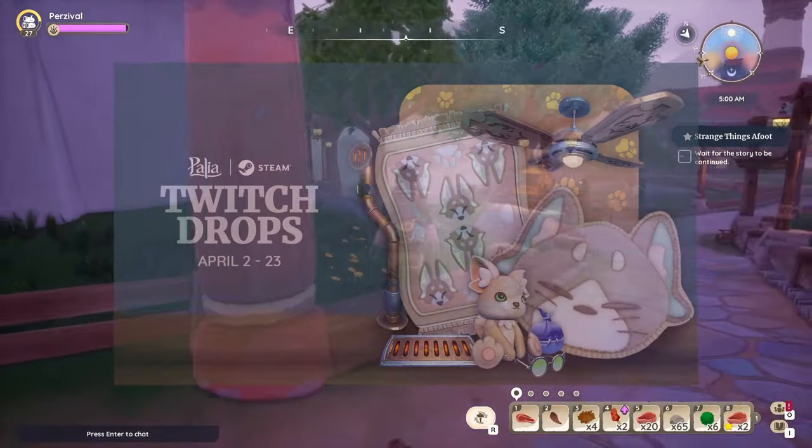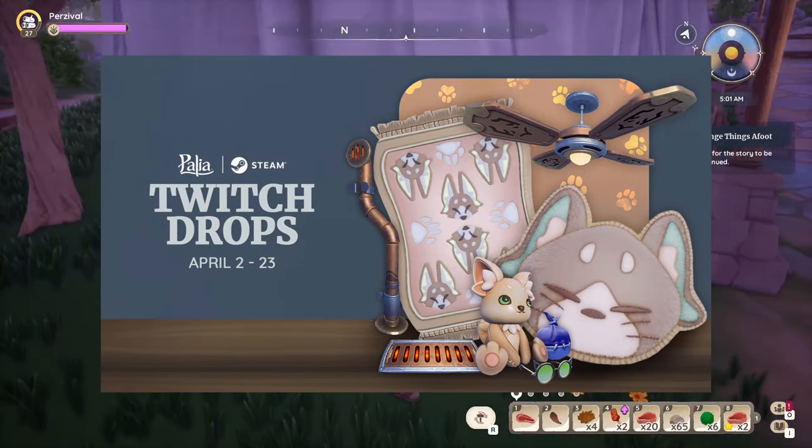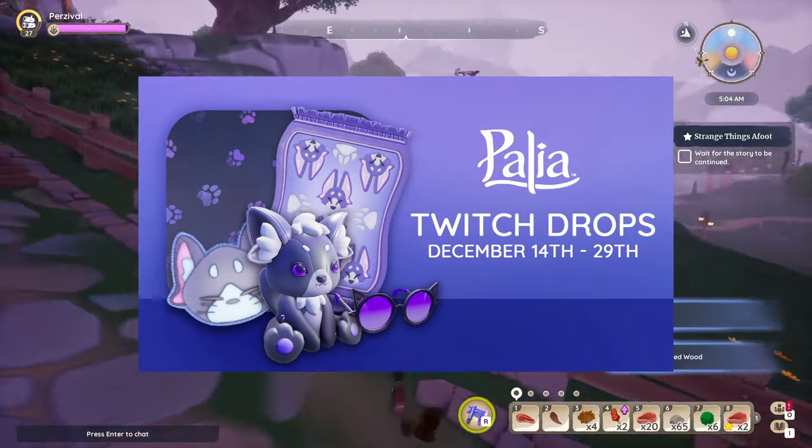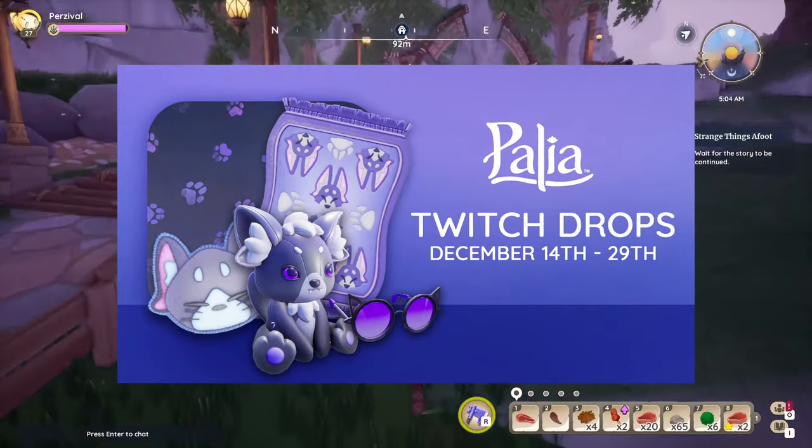There are Twitch drops going on — technically not today, since this is the first time I've pre-recorded a video and uploaded it correctly on the day it needed to be uploaded, so I'm winning. There are Twitch drops going on from April 2nd to April 23rd. If you weren't playing Paleo during the last major Twitch drop, there was a Pal Cat plushie, rug, wallpaper, and sunglasses — pretty much the exact same items as this Twitch drop.